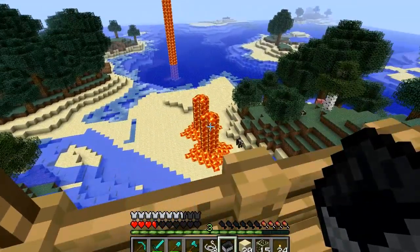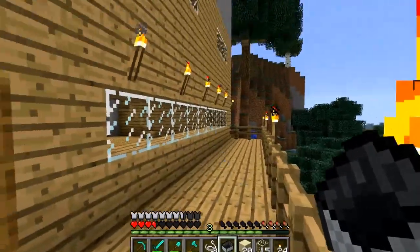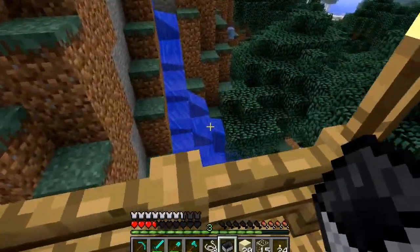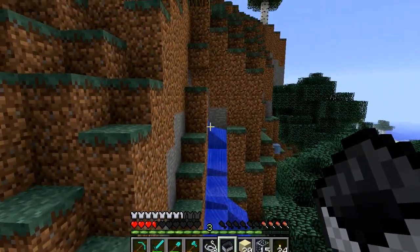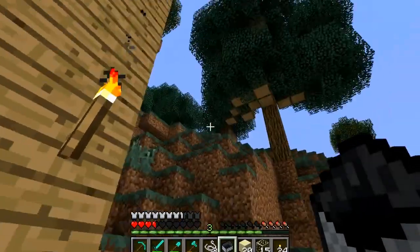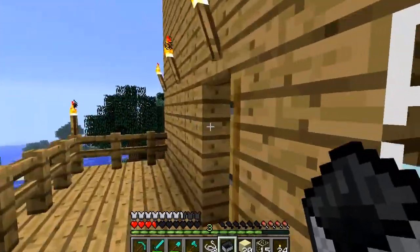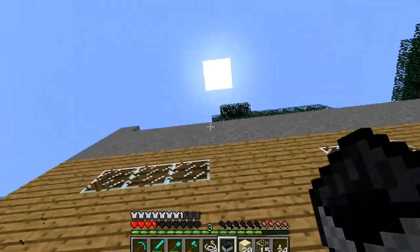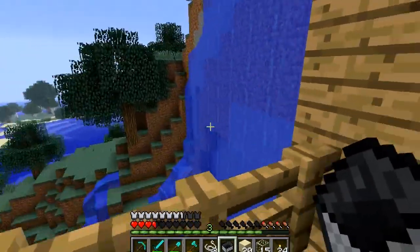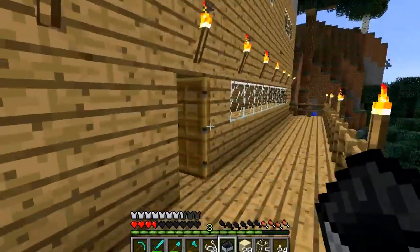That was my experiments with lava. And down there is my experiments with water — leaking all over the damn place. I believe that's the single source block for all of that that flows down there to the sea. Probably won't flow for much longer given the snow biome. And I think there's lava along the edge of the roof up there to stop things from jumping onto the balcony — that was the plan anyway.